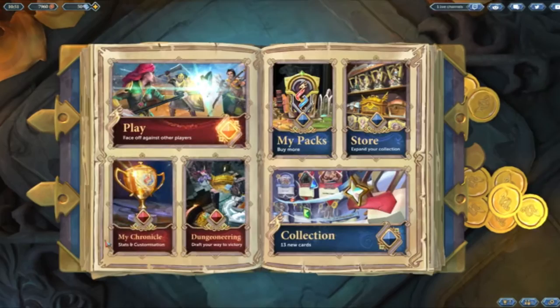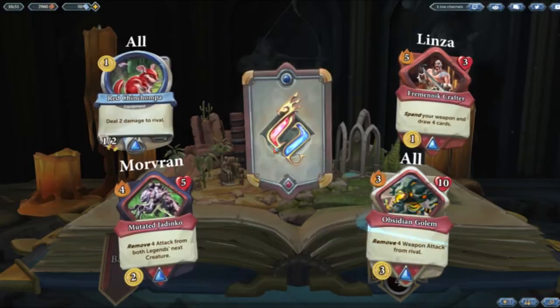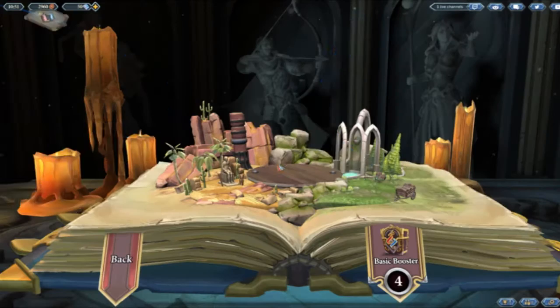Skeleton Champion is there. Let's open a few packs. Regin Chamba — useless. Crafter — good for Linza. Mutated Dodinko — that's actually getting a buff next week. Obsidian Golem — useless card. And Relentions Bomb — that could be useful in an Ozan deck. Second pack: Ogress Champion — it doesn't see a lot of play at the moment, but I think it could be a nice surprise card.